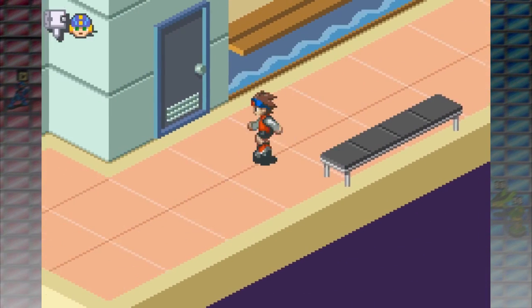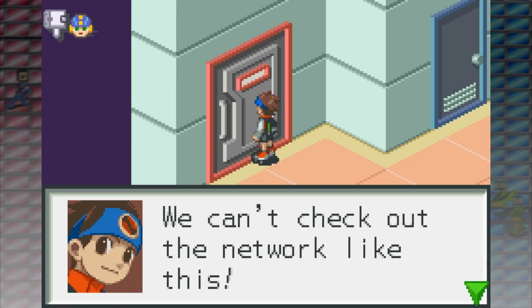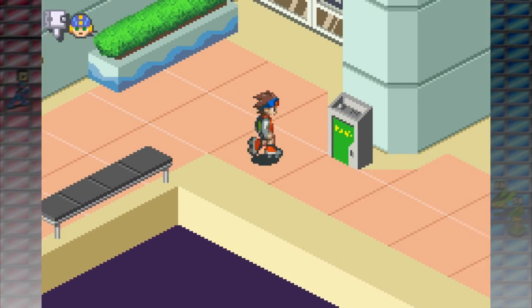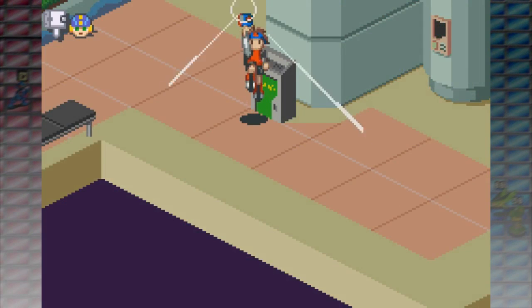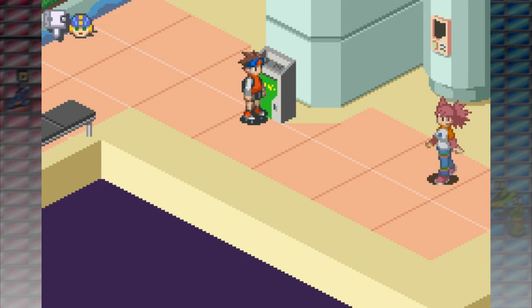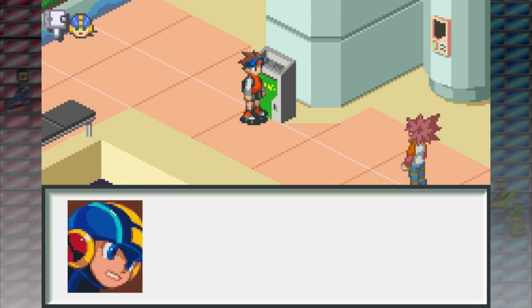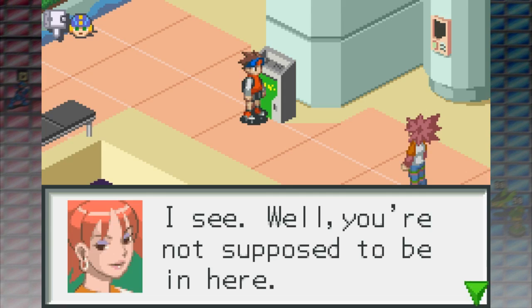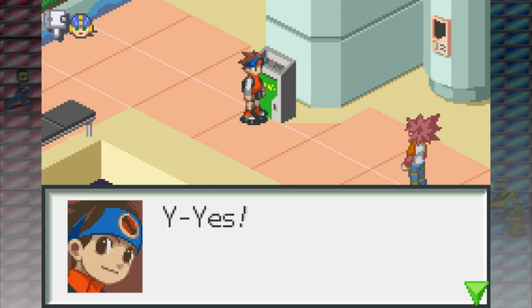Somewhere we can jack into — right here. Jack in Mega Man EXE! Wait a second — a custom sprite? Ruh-roh. You're not supposed to be in here, are you? So go home! You got it? Good. I go home like a good little boy.